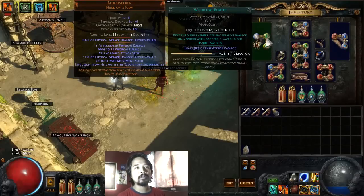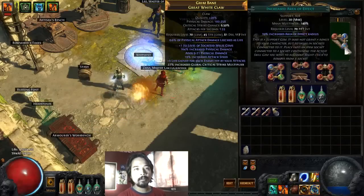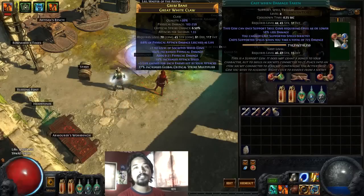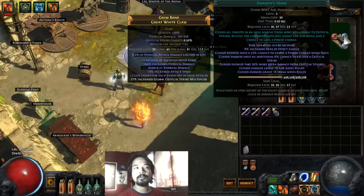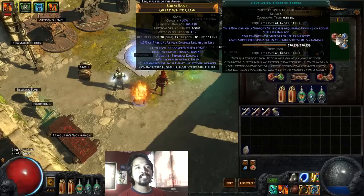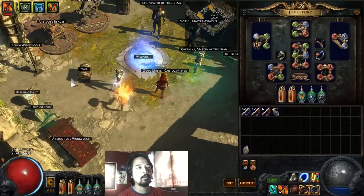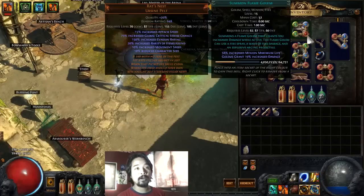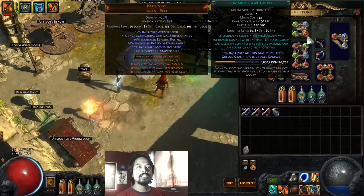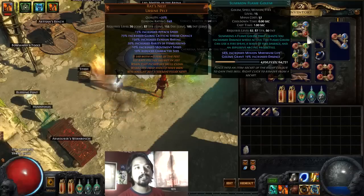For movement speed we're using Whirling Blades with Faster Attacks. For curses, we're using Assassin's Mark attached to CWDT and Increased Area of Effect — attaching it to CWDT is entirely optional if you want to manually cast it at max level, but I'm lazy and just want it to cast by itself. I also occasionally cast the Fire Golem, which is a really good skill gem for this build because it adds some increased flat damage.